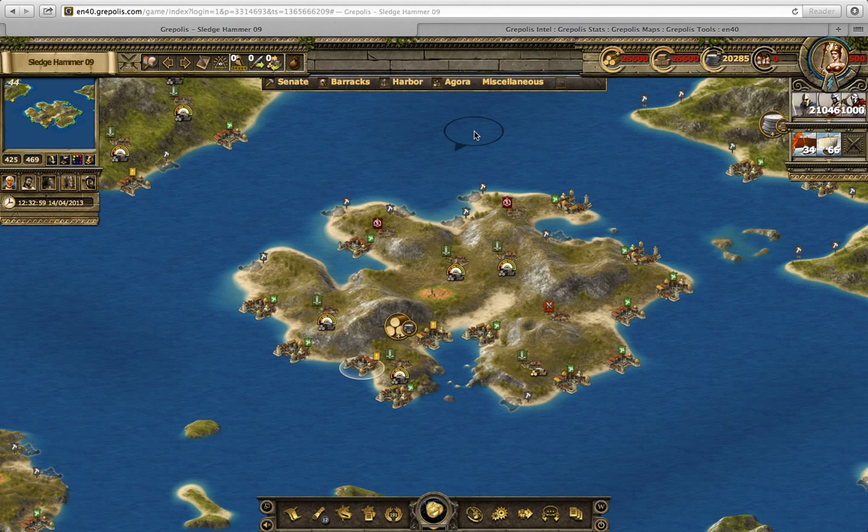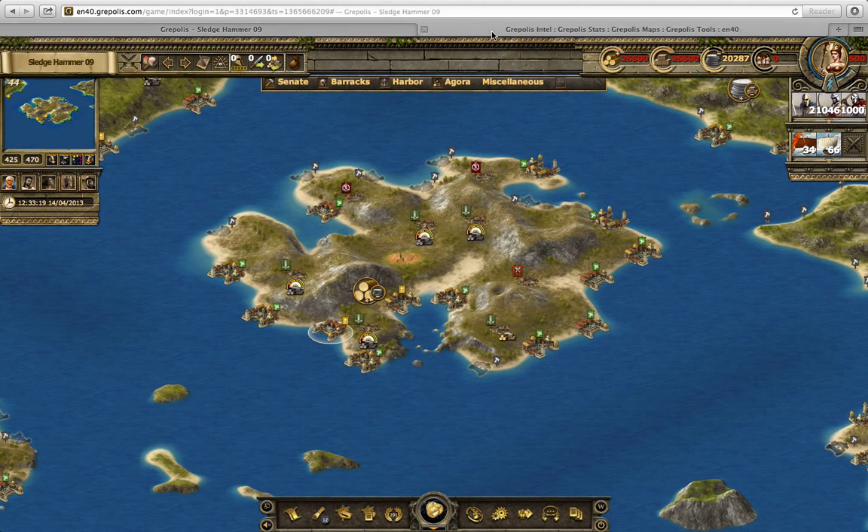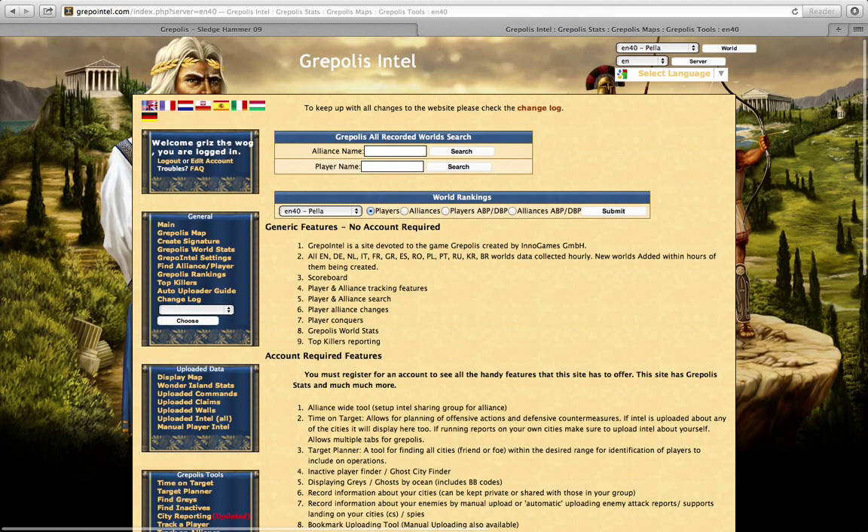I'm going to show you how to use Grepolis Intel, or Grepo Intel as the Grepolis players call it. It's basically a third-party site based on Grepolis that tracks players. On Google, just type in Grepolis Intel or Grepo Intel and it will pop up as the first result. I recommend getting a free account as it gives you a lot more features.